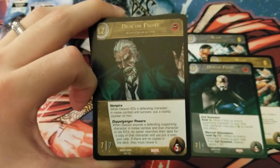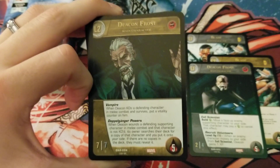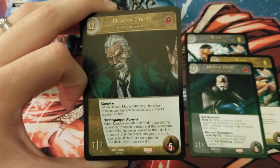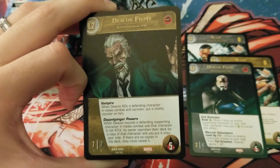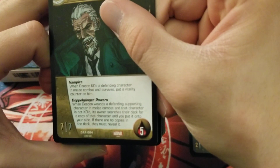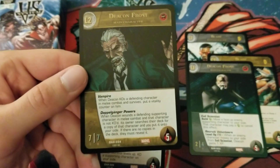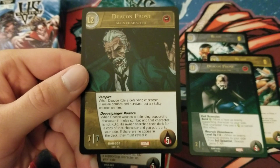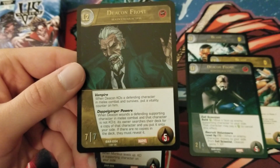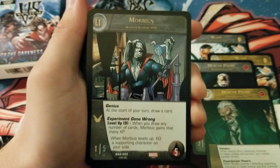At level 2 he's a 7/7, 5 health, and he's a vampire. When Deacon KOs a defending character in melee combat and survives, put a vitality counter on him — that's super strong on a main character. He also has Doppelganger Powers: when Deacon wounds a defending supporting character in melee combat and that character is NOT KO'd, its owner searches their deck for a copy of that character and puts it onto your side; if there are no copies in the deck they must reveal it. So if you hit something but don't KO it, you get to snatch one — that's so cool.